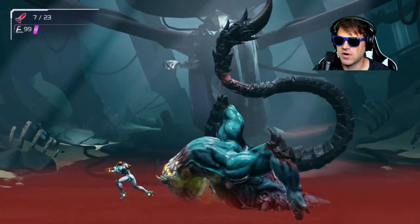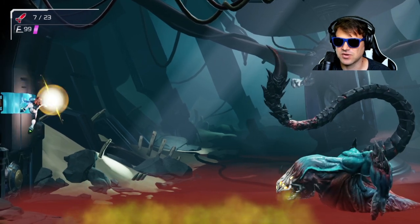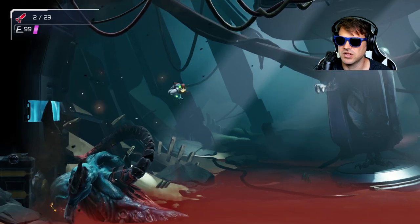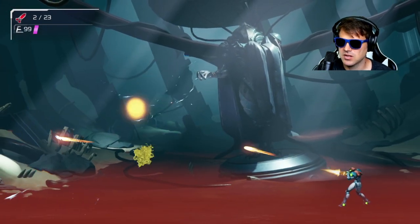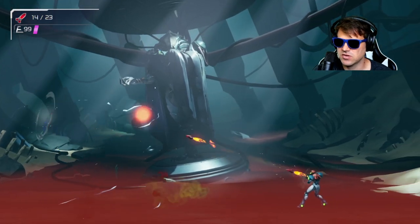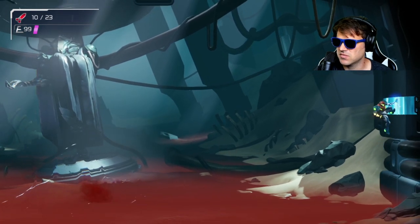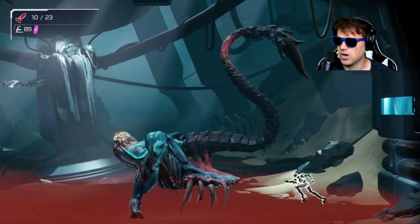You get, by far, the most damage off during those cutscene counter moments — more so than if you're just doing regular attacks. When he looks like he's going to charge, he goes up against the wall — damage into that. Watch out, he's still doing the fog on the ground. Use your missiles whenever you can. He's going to charge against the wall.